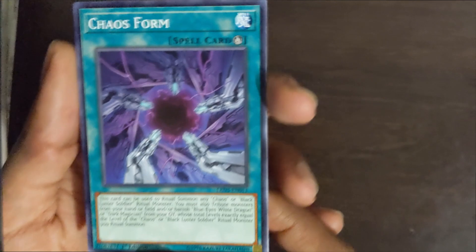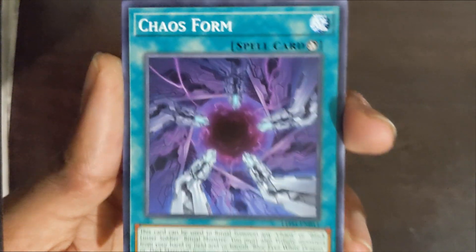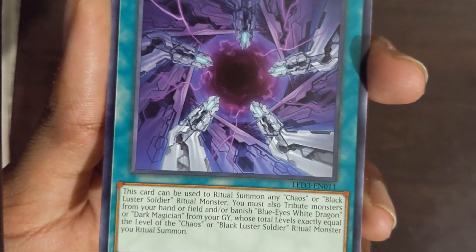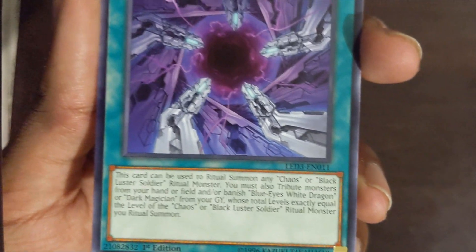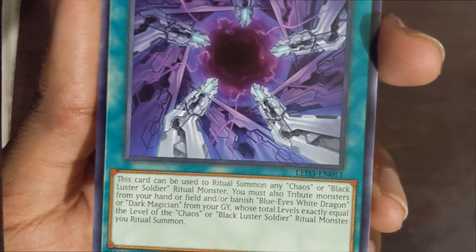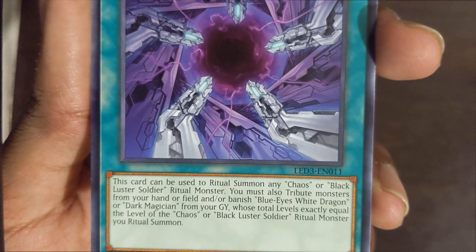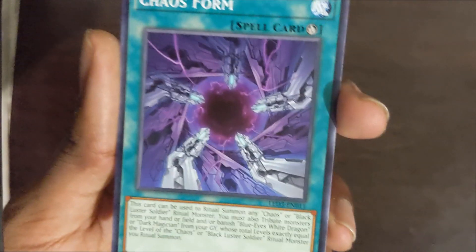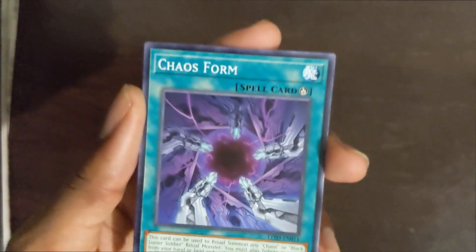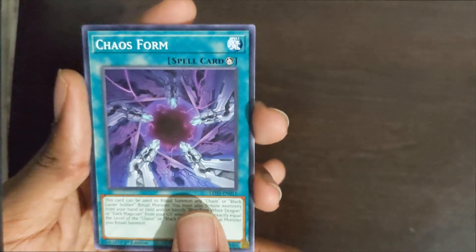We're starting off on a good foot, for me personally at least, since I can run Blue Eyes and maybe Cyber Dragon. It's a ritual spell card — this card can be used to ritual summon any Chaos or Black Luster Soldier ritual monster. You must also tribute monsters from your hand or field, and/or banish Blue Eyes White Dragon or Dark Magician from your graveyard, whose total level equals exactly the level of the Chaos or Black Luster Soldier ritual monster you ritual summon. Obviously extremely useful for summoning Blue Eyes ritual monsters, Black Luster Soldier ritual monsters, and other things like that.